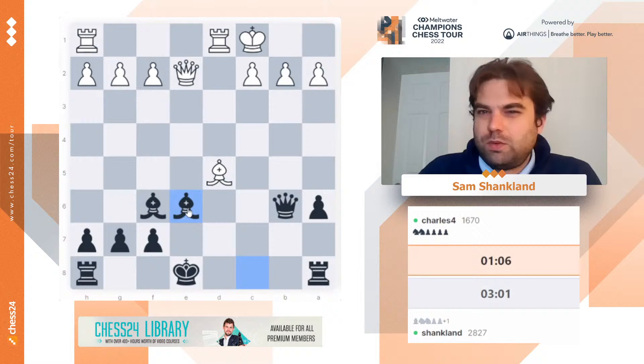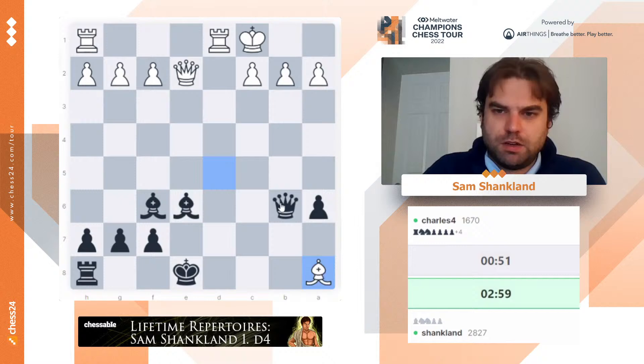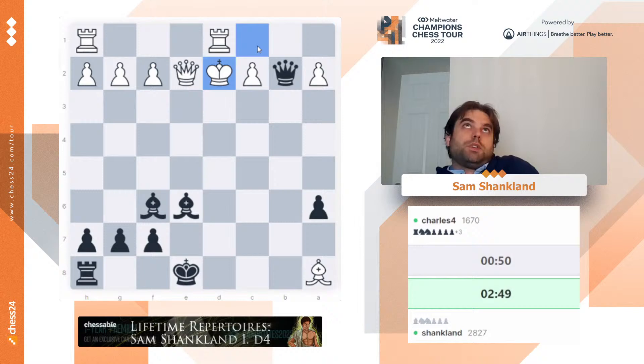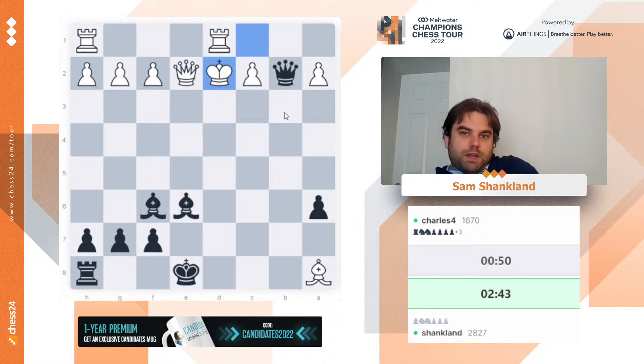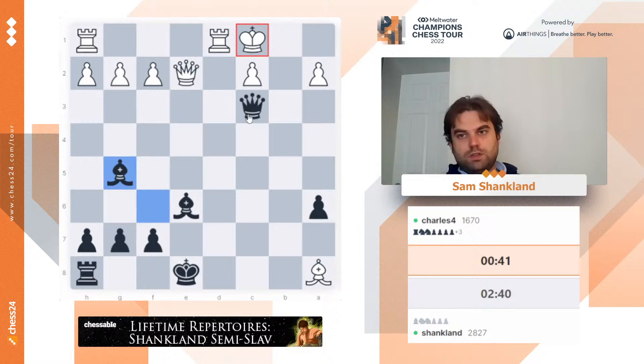So he's definitely mated here. There should be more than one way to do it. There's also queen c3 — I think queen c3 is actually the cleanest. We've got queen c3, king c1, bishop g5 check. If rook d2, queen a1 is mate — then he can give his queen. But if he plays king b1, queen back to b4, and then bishop back to f6. So queen b4 also works, but this should be the cleanest mate. Check, and then bishop g5, queen back to b4, and bishop back to f6. And white is mated.